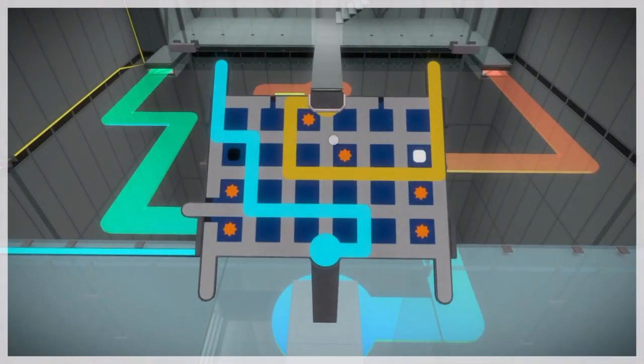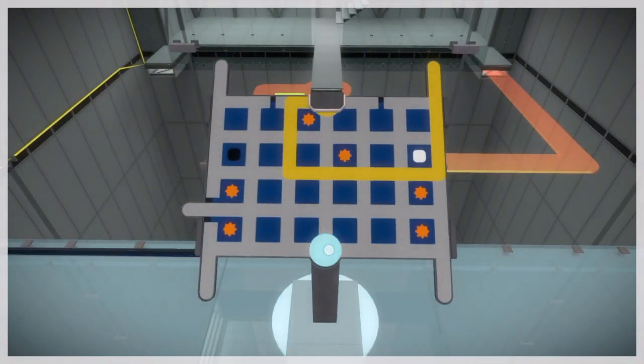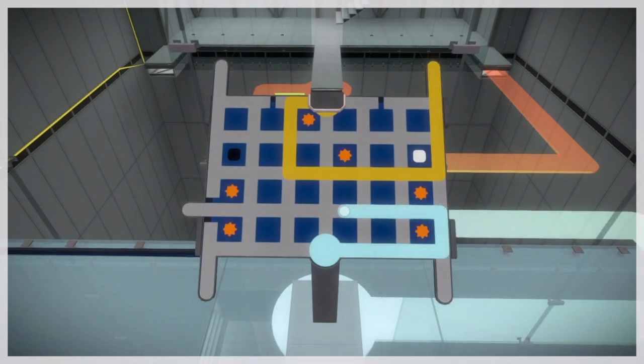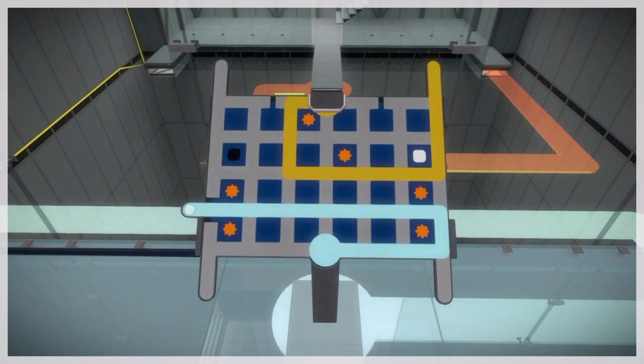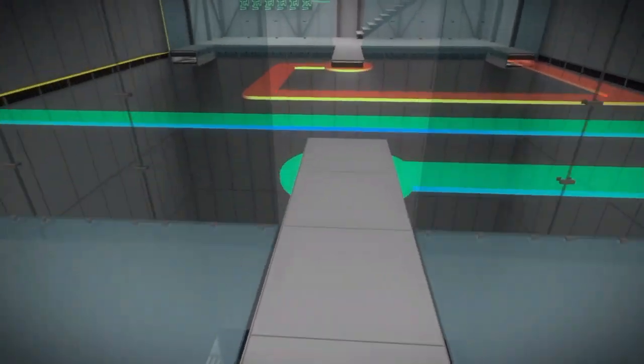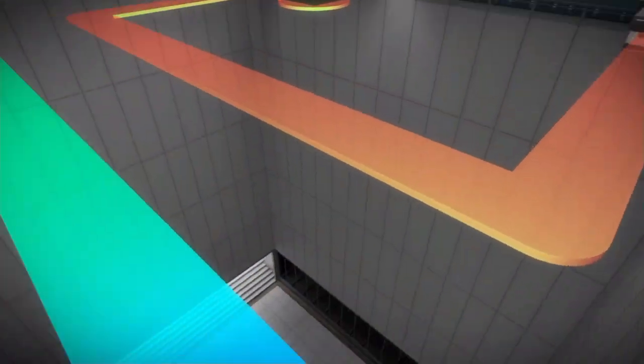Now we're down inside the mountain — this will be the second level that you come to. We're going to set this blue puzzle up like that, which will help us solve one of the hidden puzzles.